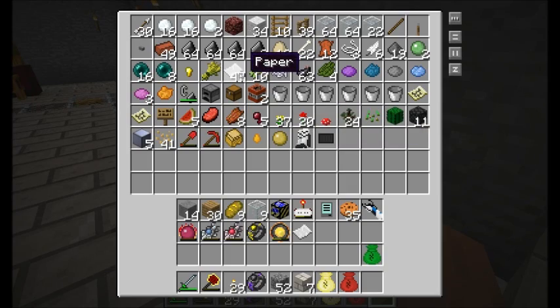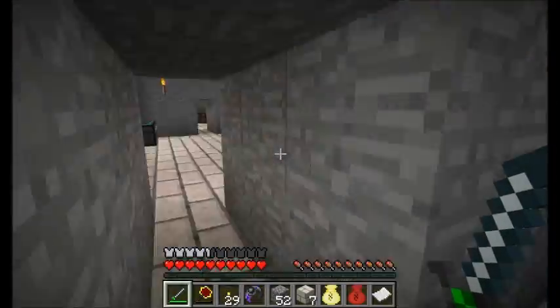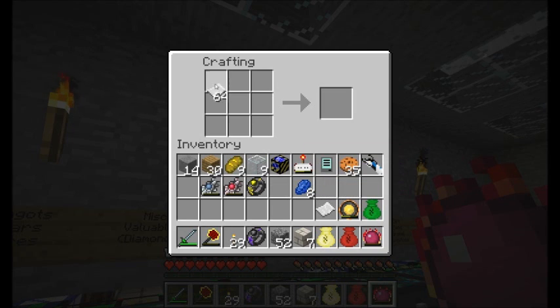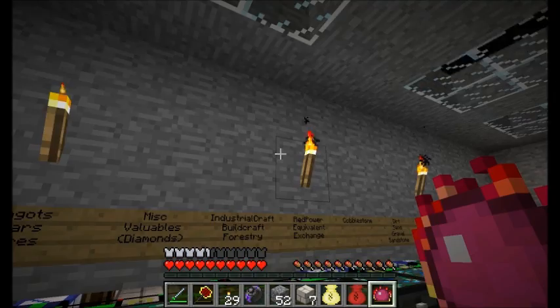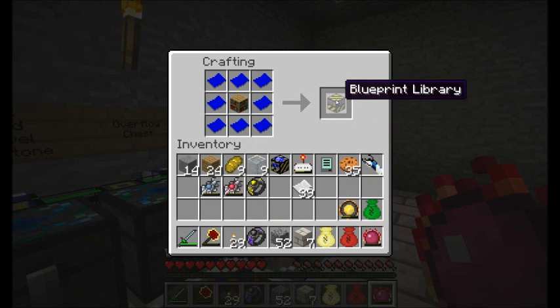I'm going to need a bit more paper for what I'm about to build. My room is pretty well done over here — that looks like a pretty decent-sized room. I need eight lapis for this, and I'm going to build eight blueprints. Actually, what I'm building is taking three books and creating a bookshelf. Then placing that bookshelf with blueprints all around it gives you what's called a blueprint library — this thing is actually pretty neat.